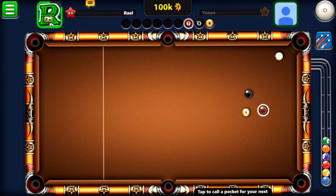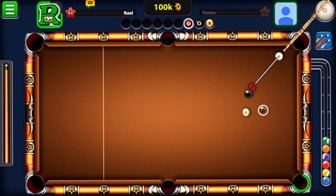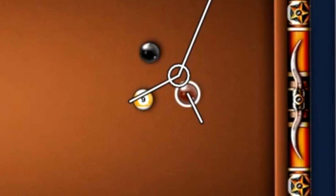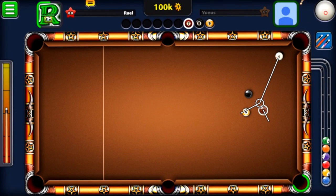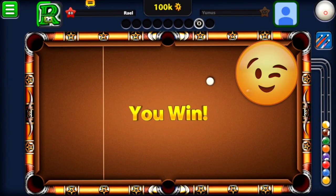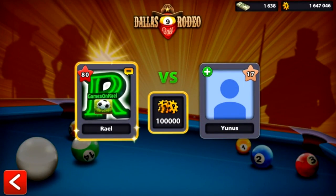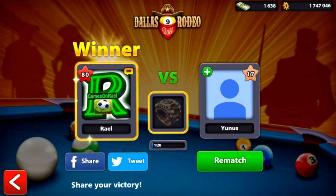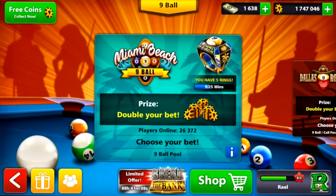I spin the ball forward to get to the other side of the table so I can put the brown into the bottom right pocket. But I'll surprise you — I'm going to pot both the brown and the nine ball into the middle pocket in one shot to end the match. I put enough power and it went in perfectly. Please support the channel and leave a like!